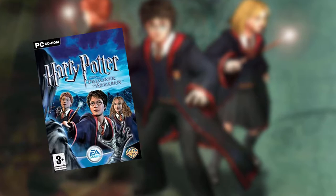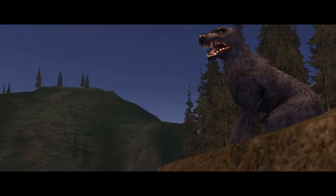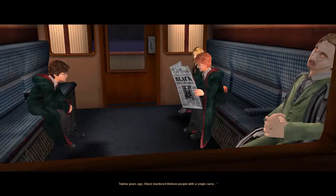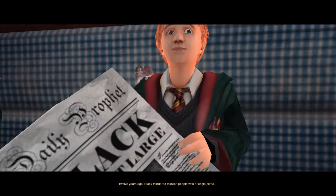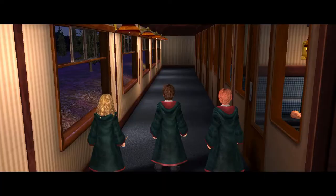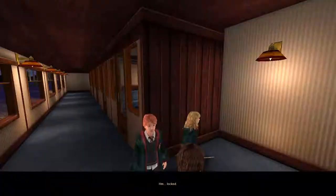Once again developed by NoWonder and published by EA, Harry Potter and the Prisoner of Azkaban was released in 2004, around the time of the third film. The game opens with a scene of a black dog watching as the Hogwarts Express speeds across a bridge towards a storm, where we join Harry, Ron and Hermione in their train carriage as they learn that the mass murderer Sirius Black has escaped from the wizard prison Azkaban. Professor Lupin sleeps in the corner when Hermione's cat Crookshanks chases Scabbers underneath the carriage door, and the trio go on the hunt for Ron's pet rat, giving control of Harry to the player.